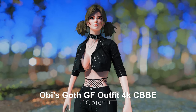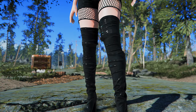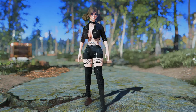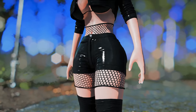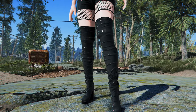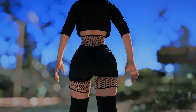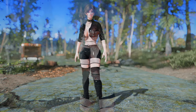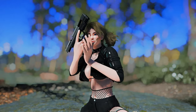Next up is Obi's Goth GF Outfit. This mod adds a distinct cyberpunk flair to Fallout 4's wardrobe options. While the choker exudes a strong gothic vibe, the leather jacket, hot pants, and boots all have a pronounced cyberpunk feel. If you're looking to create a modern theme, this outfit could be an excellent choice. Although it doesn't perfectly align with the story of Fallout 4, the texture and quality of the outfit are exceptionally high, making it look even cooler when paired with a tactical rifle.